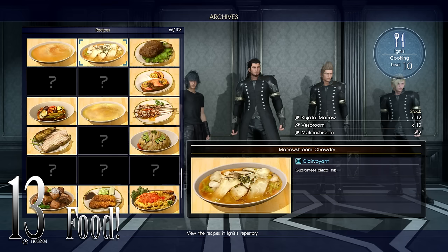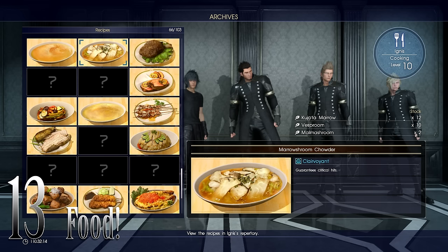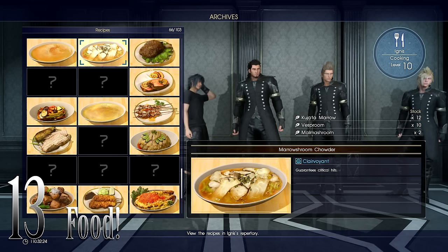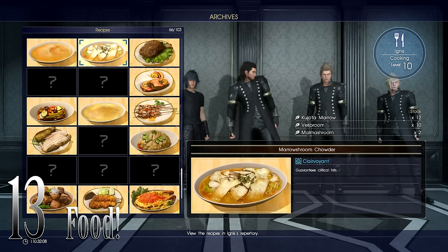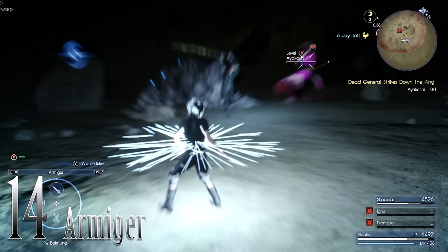The items are pricey but you can do side quests for this vendor to reduce prices. The Zu tender is around 2,400–2,500 and the wheat is under 700. The other great food is the Marro Shroom Chowder using Cieldalaes Topsoil, Vesprooms, and Malmoshrooms — it gives guaranteed critical hits, but personally I prefer the Crispy Zu Tenders since they're easier to get and 80% is good enough.